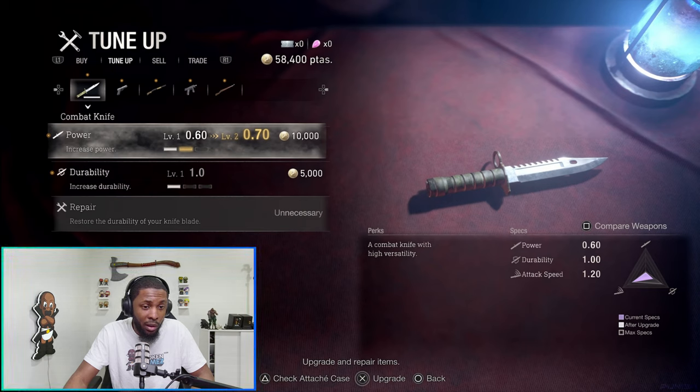The knife has durability now and you have to repair it, so that's a bit more maintenance. He's got the pistol, the shotgun, the SMG — is that the first sniper rifle? Looks like it might be. He's got a whole lot of money. The SMG in the game — I typically don't use the first SMG you come across.